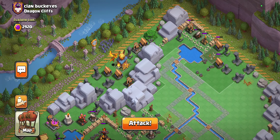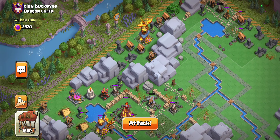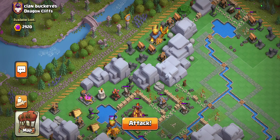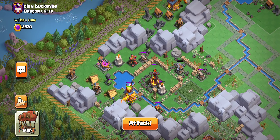I wasn't really expecting to use Inferno Dragons. We might be able to just run through it with the Hogs, which is something you can do, but I don't really want to risk that. We could use Balloons, but I don't think we can. So we'll just go for Inferno Dragons here.